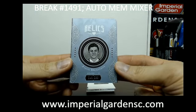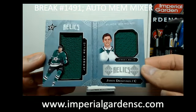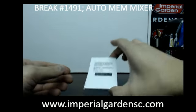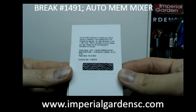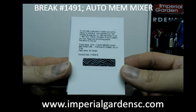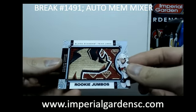Our next one is a booklet. We got a booklet for the Dallas Stars of Jason Dickinson, $2.49 to $2.99. Going out to John and Jay Tent. And our next one is a Base Signature Black version, $2.99, of Bo Horvat going out to the Vancouver Canucks, going out to John T. as well.